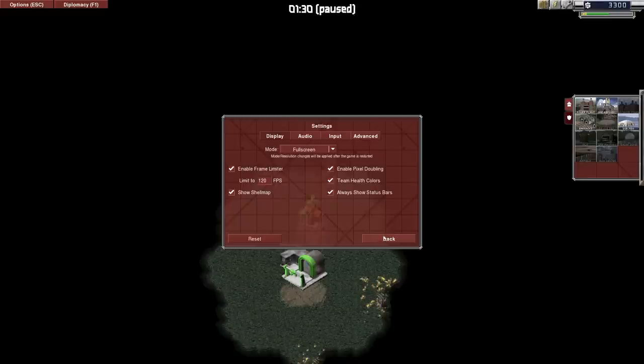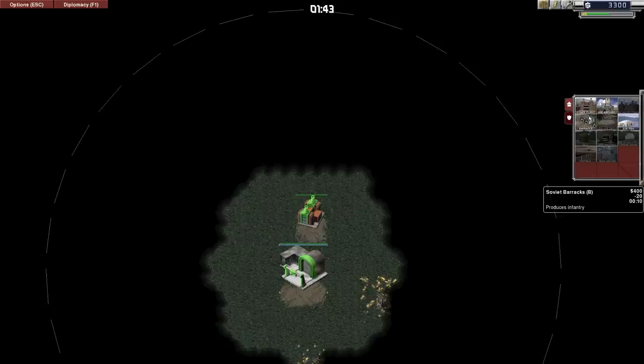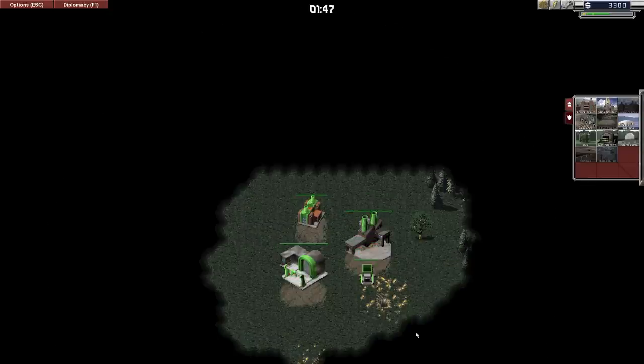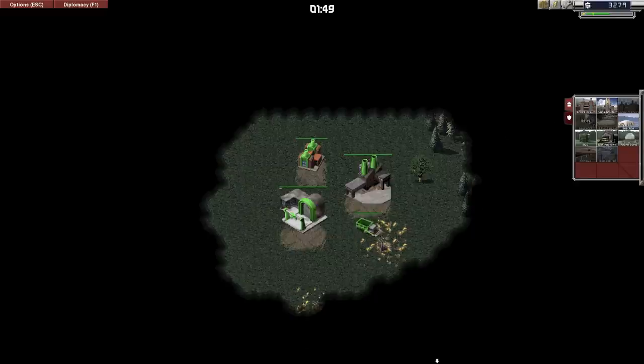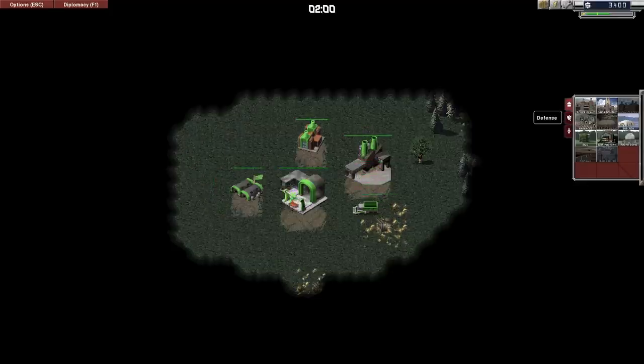They haven't really improved the graphical fidelity of the game, but they have added some useful features, like Always Show Status Bars, which means you'll always see the health of your units and buildings. Team Health Colours, which again is very useful. In general, they've just made the game easier to play from an interface standpoint. It doesn't mean it's an easy game - it still plays the way that the old one did - but they have removed some of the annoying little things that got in the way of you actually playing it, which I very much approve of.